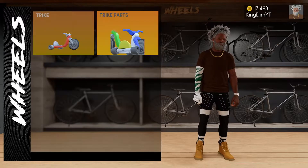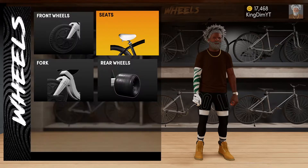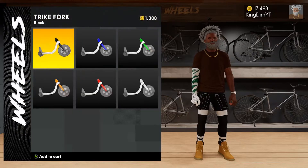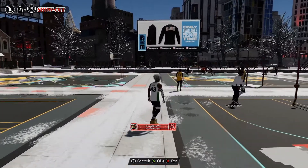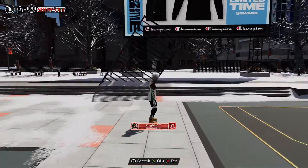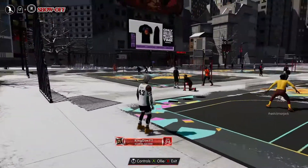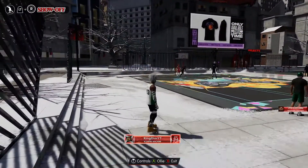The only one that goes faster than the skateboard is the hoverboard, but you have to hit Elite 2 and drop $50 for a virtual hoverboard. Well, that's all my tips, so that about wraps up the video. If you did enjoy this video please leave a like and consider subscribing — I upload multiple times a week and have all different types of videos coming. But other than that, I'm out.